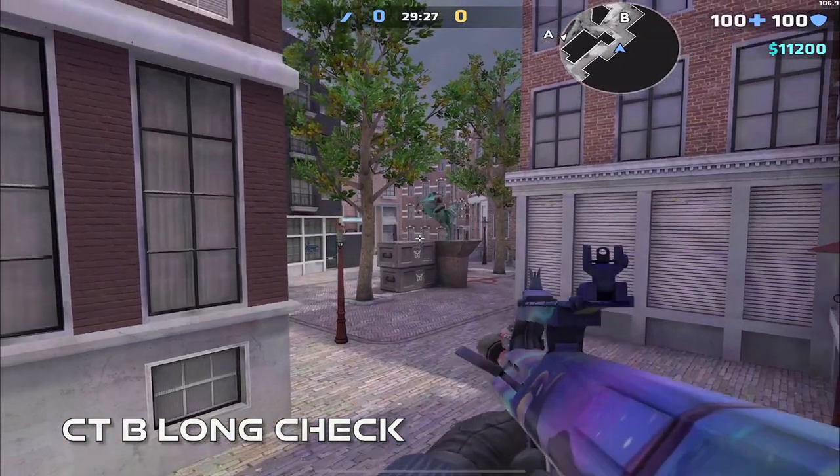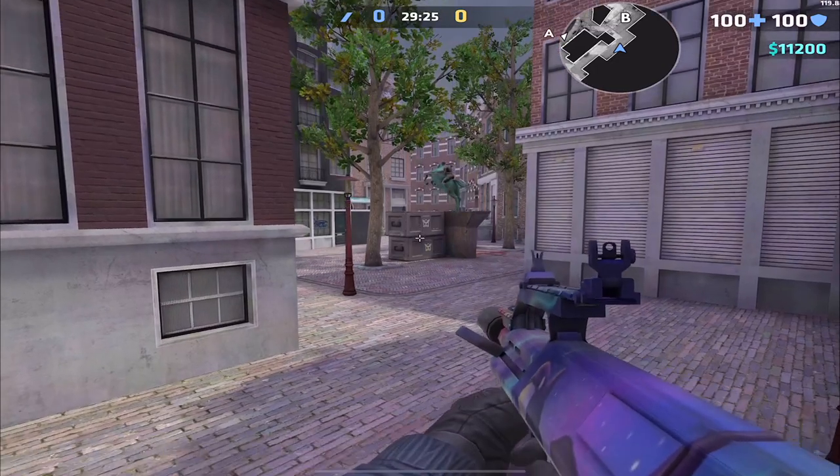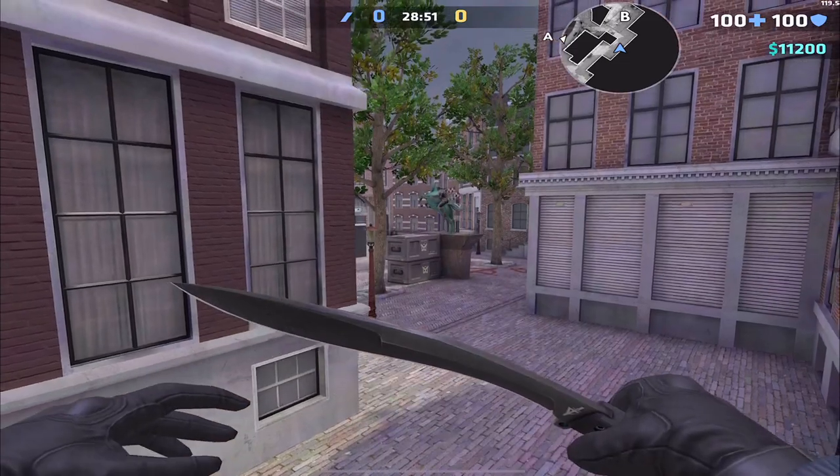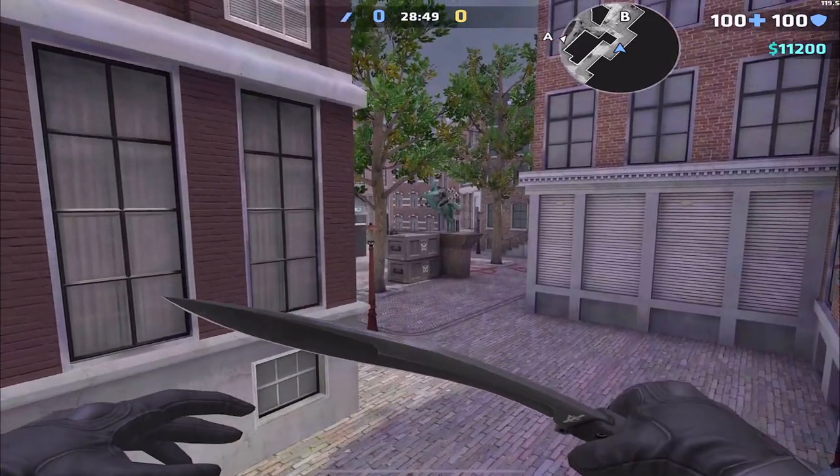If you want to peek B long as a CT safely, you can do that by jumping up onto these dumpsters. You can also wall-bang these boxes, so you can do extra damage or maybe even get a kill.